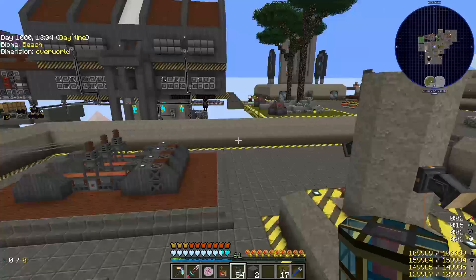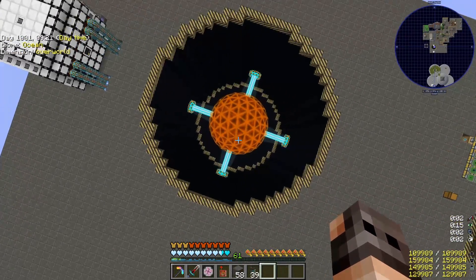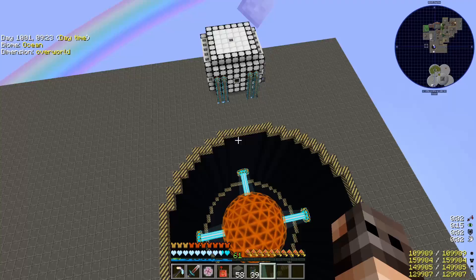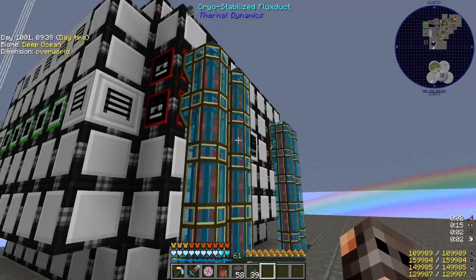This is awesome. We don't need to generate RF ever again. I still cannot believe what just happened, but apparently we did manage to fill in a Draconic Energy Core in one tick, which is ridiculous. I mean, why would you even include this in the game? What's the use of this thing?